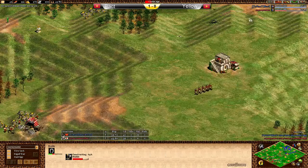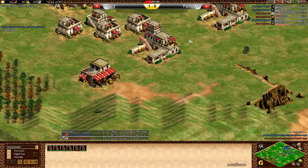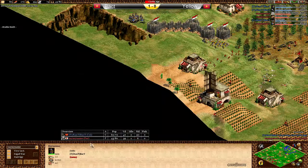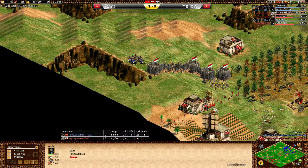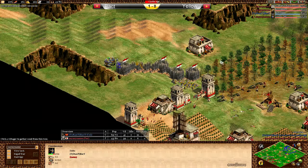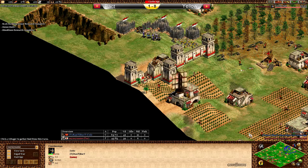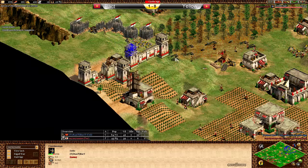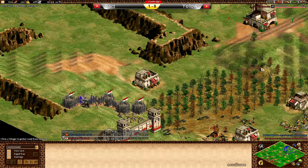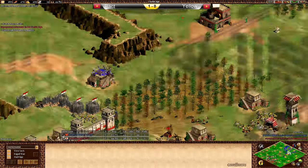A stable now coming down from Yellow — he's going for two stables. He's up to Castle Age too, a good minute and a half behind, but he's going for those Persian knights. Persians, of course, got plus two attack against archers — fantastic against crossbows, especially if they're lacking armor. He's got plus one armor too, but the extra damage is the most important thing. If he gets a good few knights, he can wipe out most of the army. He's getting Bloodlines and Scale Barding Armor — these knights are going to be pretty strong.